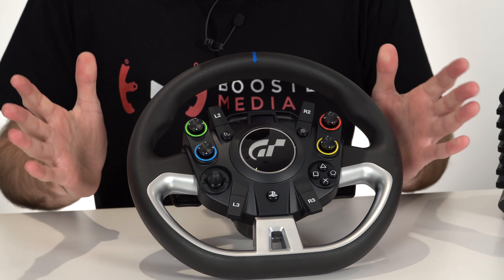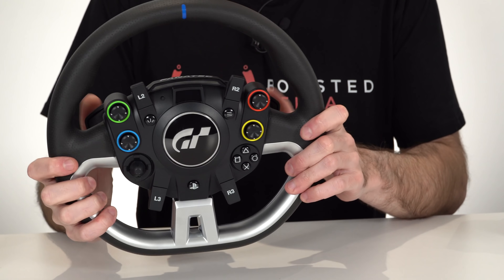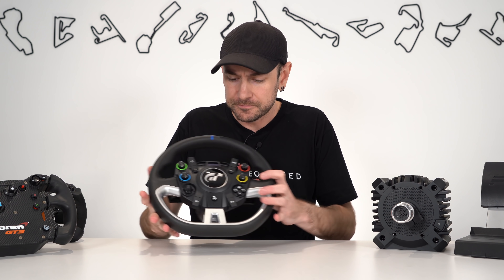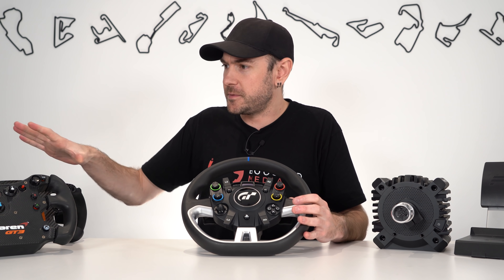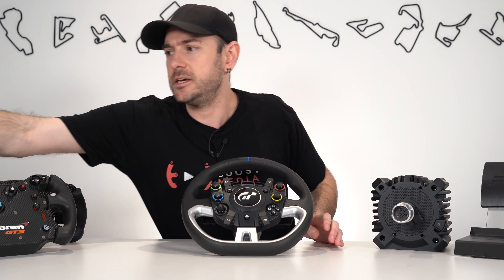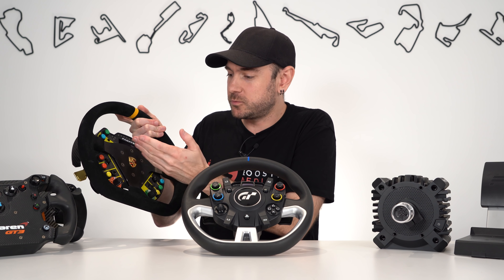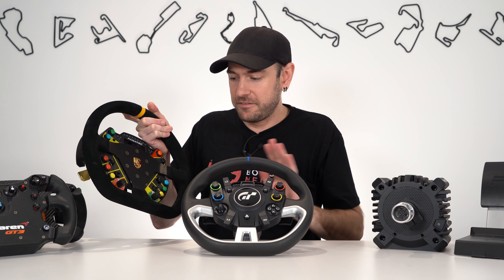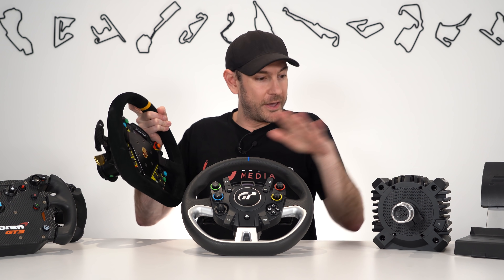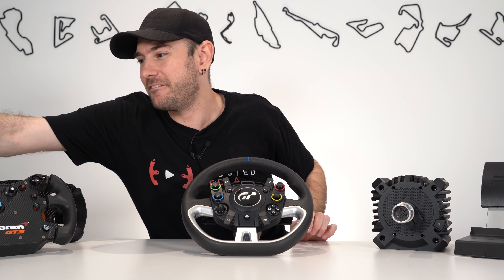The first impression of this wheel is that it is a lot cheaper than the Fanatec wheels a lot of people will be used to. We've got a selection of wheels here from the various different ranges: the Podium series Porsche 911 GT3 R wheel is way, way nicer, but to put it in perspective, that wheel only costs $50 less than the wheel, the base and the pedals all combined. Obviously we're not comparing it against something that costs that much money.